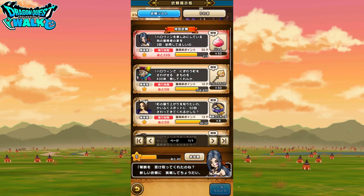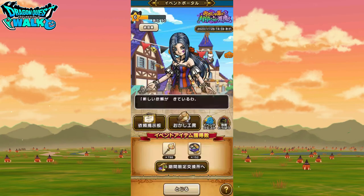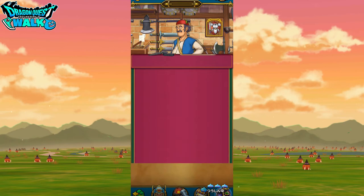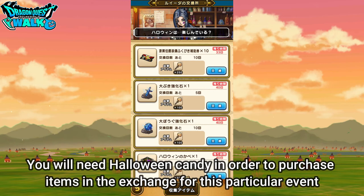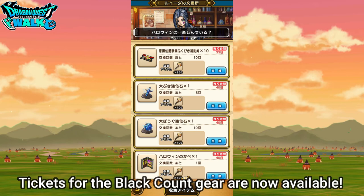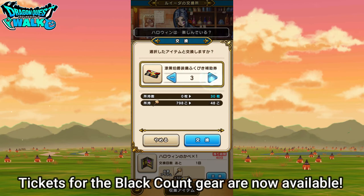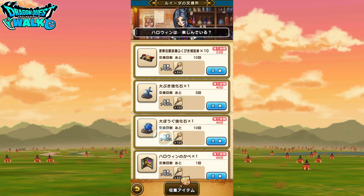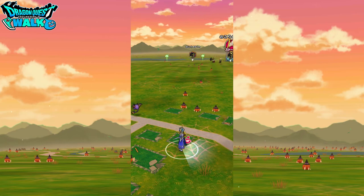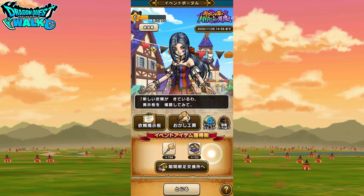That's pretty much it here. In terms of the things that you can exchange with, that's going to be down here. If you tap on this, you'll be able to see exactly what you can actually purchase. You're going to be collecting candy — pretty much two different types of candy. Each candy is going to be used for specific things.